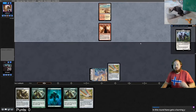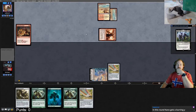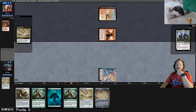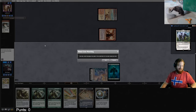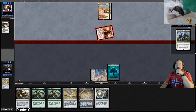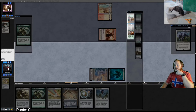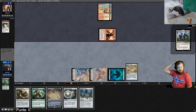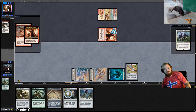Opponent plays a second Sunbaked Canyon, hits us for one, casts Skewer, gets to Surveil, passes. We untap, draw Expedition Map, sac Star for green — Tower, Power Plant, come on. Opponent Silences us — even against Tron it's like a time warp, but I think Lightning Bolt would be better in that slot. Opponent attacks for one, we go to fifteen. We draw Oblivion Stone, Sylvan Scrying gets a Power Plant, we play it.